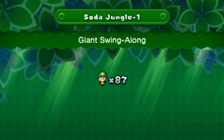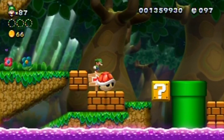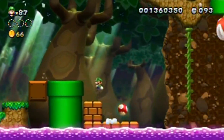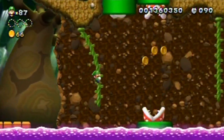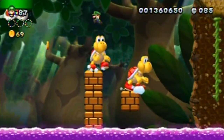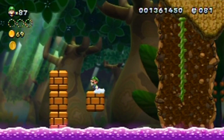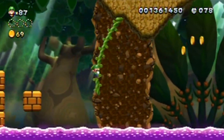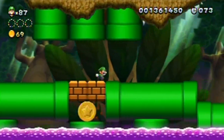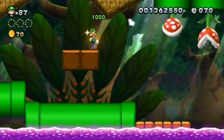Soda Jungle 1: Giant Swing Along. It's giant world time! That was always a fun world in Mario 3. I lost it — it was loaded with imagination. These react just like the originals do. Oh shoot, I think there was something in here. Wait, is this something? It is something that's helpful.